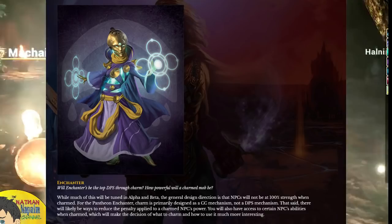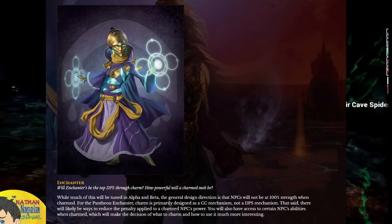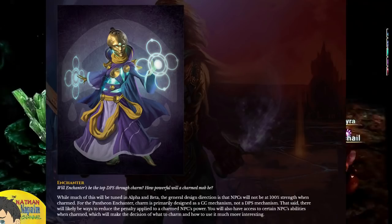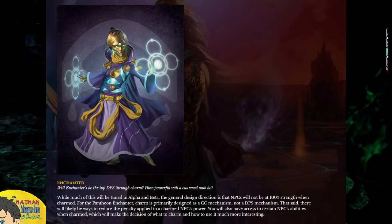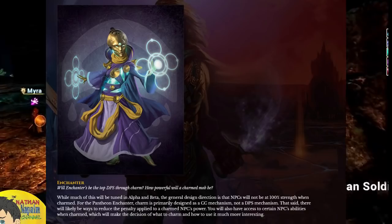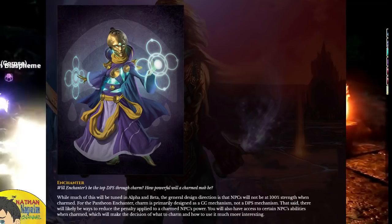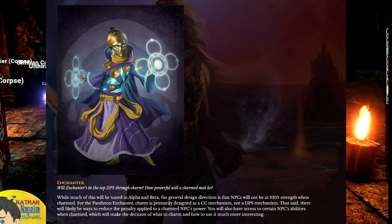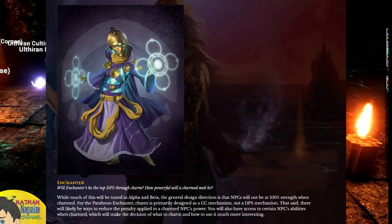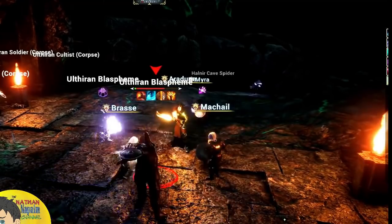Next we have the Enchanter — and this is a really good question: will Enchanters be the top DPS using Charm, and how powerful would Charming a mob be? Charm is the ability to temporarily take a mob and make it your pet to turn against other creatures. The answer is that NPCs will not be at 100% strength when Charmed. For the Pantheon Enchanter, Charm is primarily designed as a crowd control mechanism, not a DPS mechanism. However, there will be ways to reduce the penalty applied to a Charmed NPC's power, and you'll have access to certain NPC abilities when Charmed.